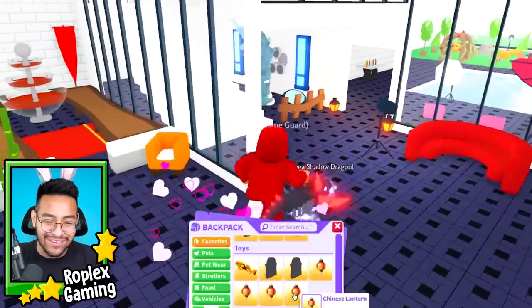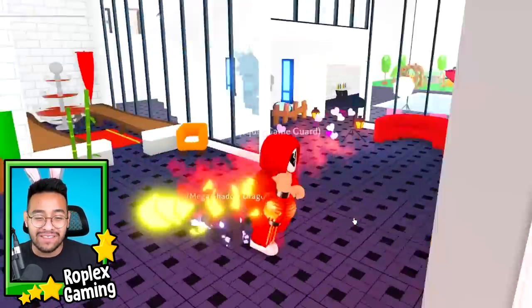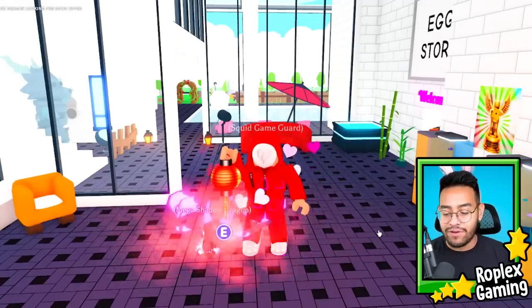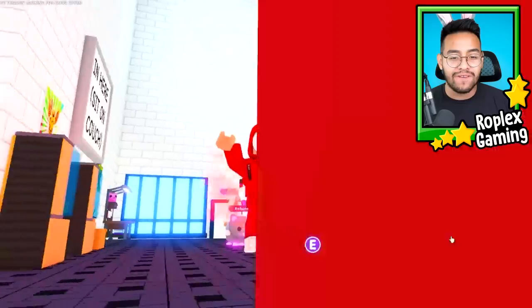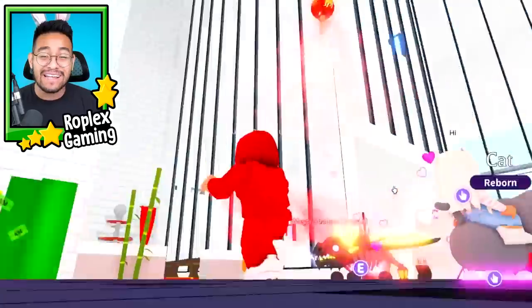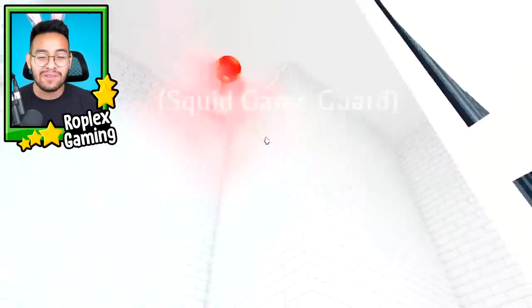Hey everyone, welcome back to another Adopt Me video. Today we are going to trade an item that is over three years old — the Chinese Lantern. If you don't know what this is, basically how it works is you hold it in your hand and whenever you click on the screen it will slowly fly up to the sky. It's really cool and beautiful especially during the night time. I can release another one and they just both slowly float up like little balloons.